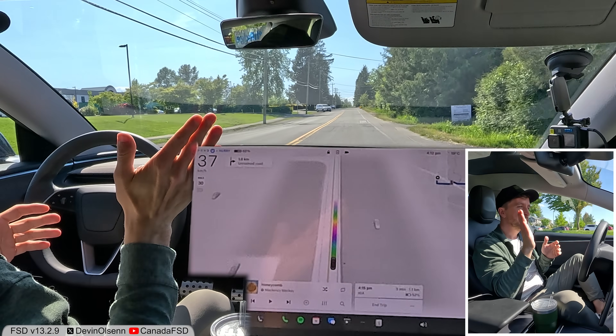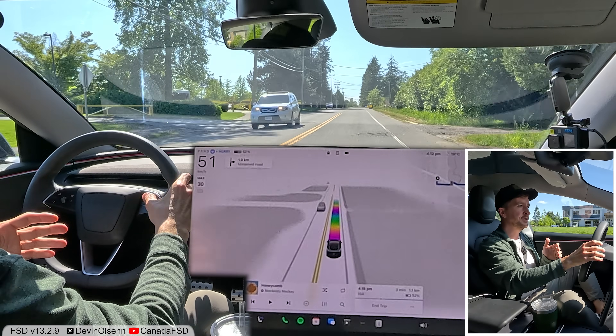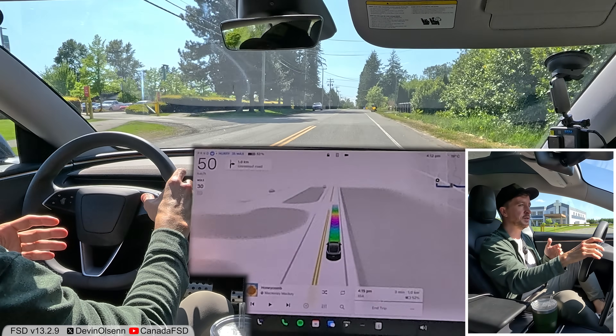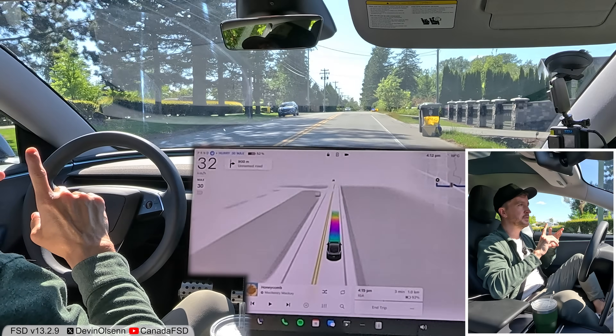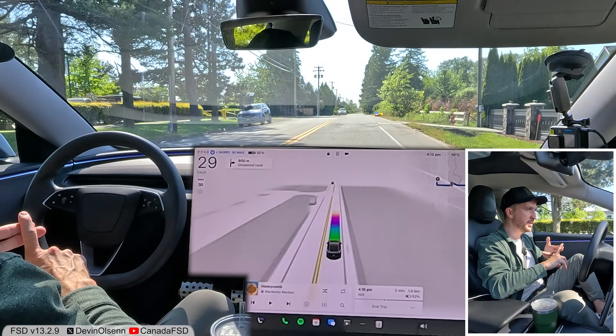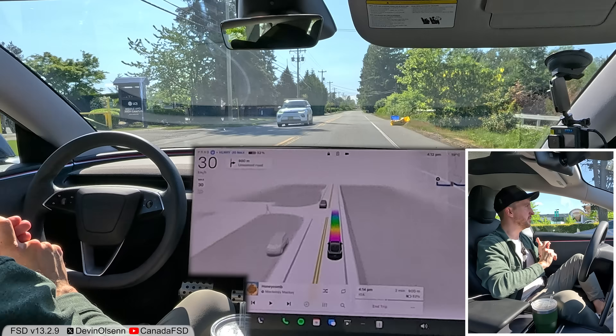We're in a 30 zone, speed limit's 30, it knows 30, and we're going faster than 30. School zones are not fixed in version 13.2.9, pothole avoidance isn't fixed, and stop sign behavior is not fixed.